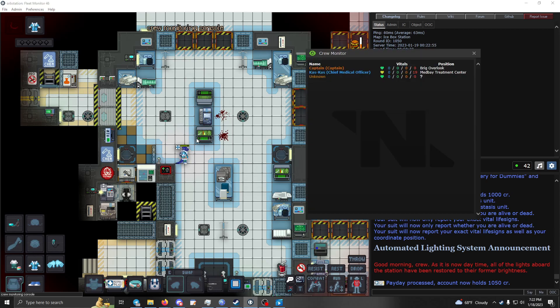The monitoring console is also useful if there are bad actors — you can relay crew positions over the radio. A lot of command staff will pop in to check it since it's closer than the one on the bridge or in the warden's office.